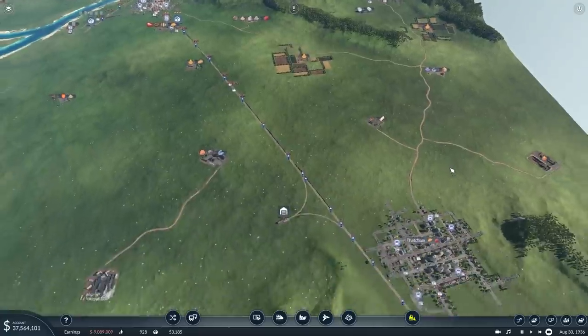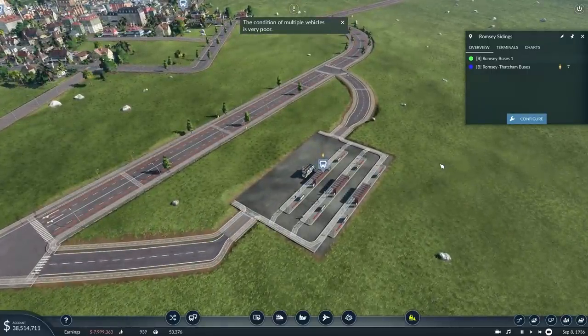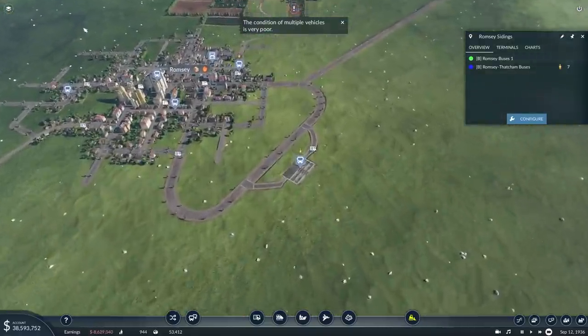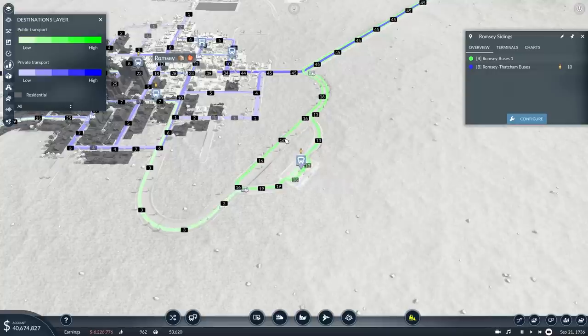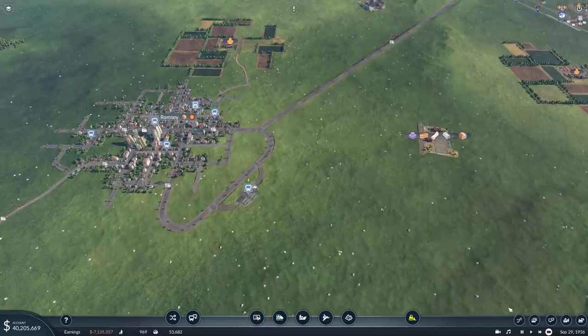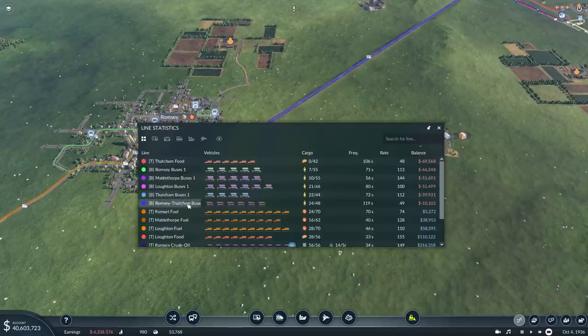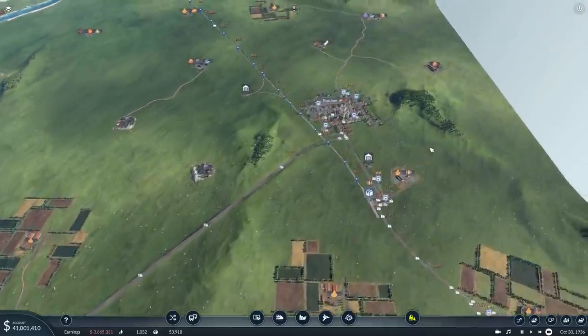We do need to take care of the black gold line at some point, but for now let's have a look at what's happening with the buses. We can see passengers are starting to want to get on the bus down to Thatcham now. Looking at the overlay, some people are starting to come in — they want to get the onward journey. We've already got 16 on the public transport line now. Looking at the balance sheet, the Romsey-Thatcham buses are almost breaking even — 24 out of 48 capacity. You need to get to about 50% capacity to be breaking even, roughly, is how the game seems to work.